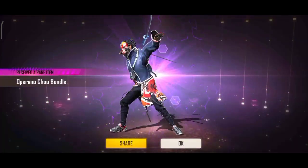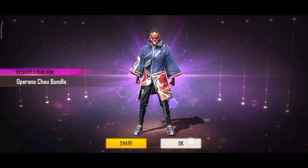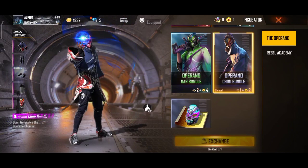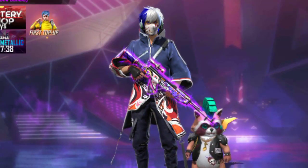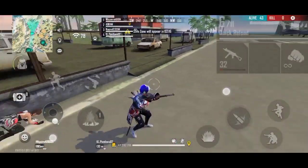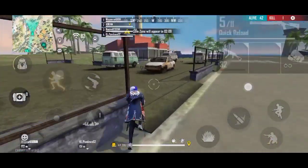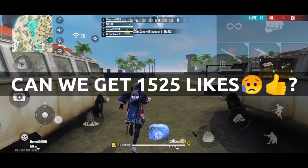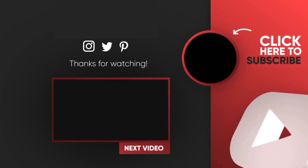You can wear a mask and use these bundles for green bundles. You can customize these 3 bundles, use the blue bundles, and use this hairstyle in the incubator. You can use the mask and these bundles. If you like this video, bye!